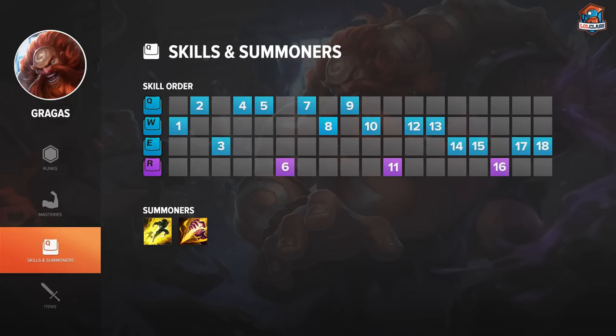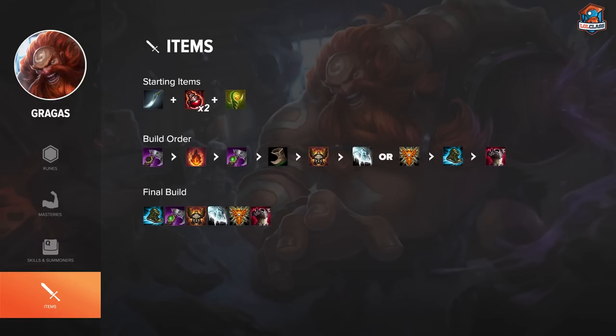On Gragas I always build Trailblazer Cinderhulk first. After that I get boots, then I always go into Righteous Glory because it's really strong on Gragas — it gives you health, mana, and a speed boost which is great for ganking and chasing. If they have a lot of AD damage I do Frozen Heart next for the armor and cooldown reduction. If they have more AP I do Locket, which also gives cooldown reduction, magic resistance, and health. I always build cooldown reduction because having your E and Q up faster is really strong in teamfights. After either Frozen Heart or Locket I do the other one, then upgrade boots to Merc Treads.